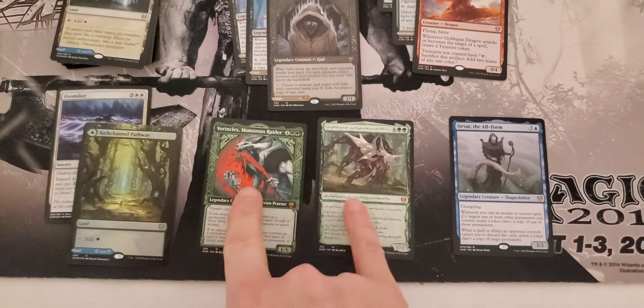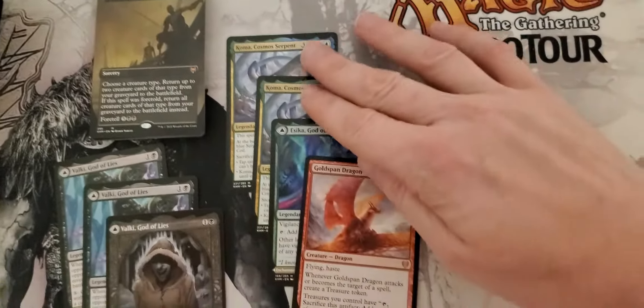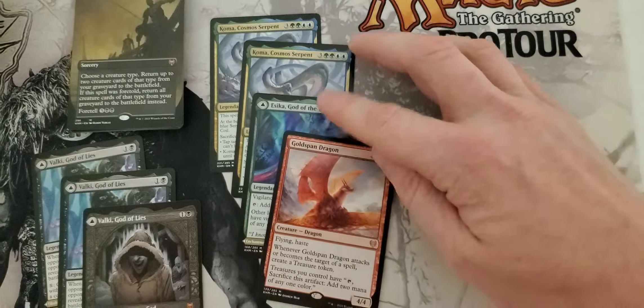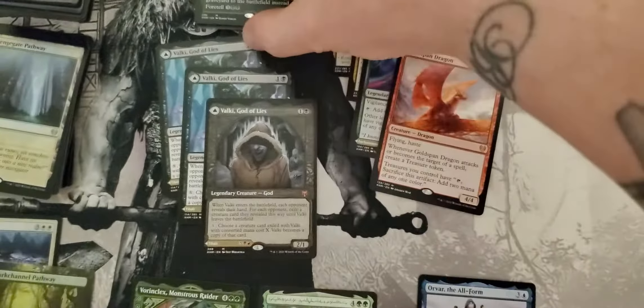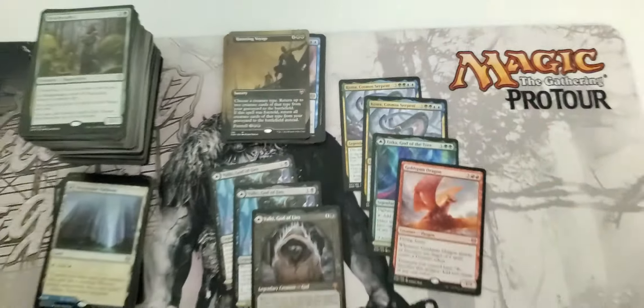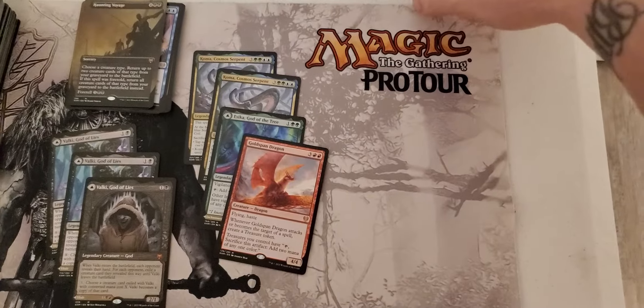From the Mythic slot, you can see we got a lot of juicy things. Two different Voronklekses, one of them with the Phyrexian writing — very nice. Three Tybalts. Two Comas, one Ezeka, one Goldspan Dragon, and a rather large assortment of other rares that were below $5.